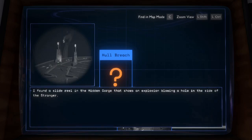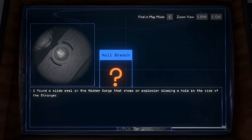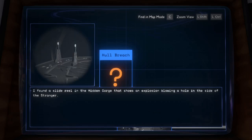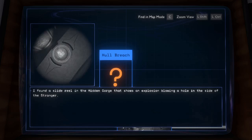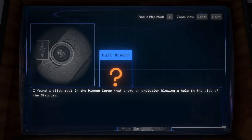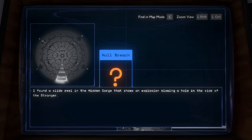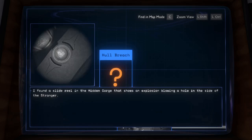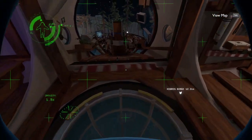There is something breaking from the stranger that probably needs to be fixed — and we can fix that. We have the fixer for a reason; we are the fixer. We were trying to fix this hole bridge. I found a slide reel in the hidden gorge that shows an explosion blowing a hole in the side of the stranger. That's still around the front area — the entrance that we've been using to enter the stranger — so I think that is what leads to the hole stuff. I'm just theorizing right here.